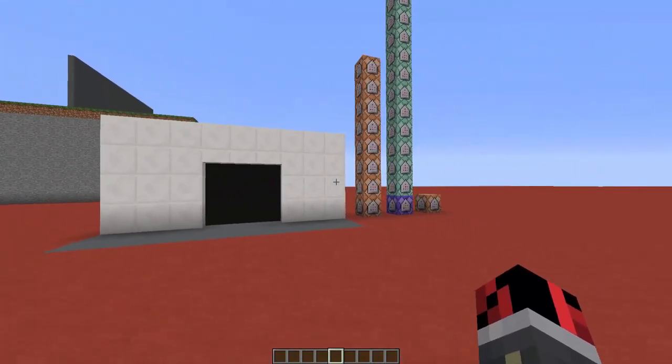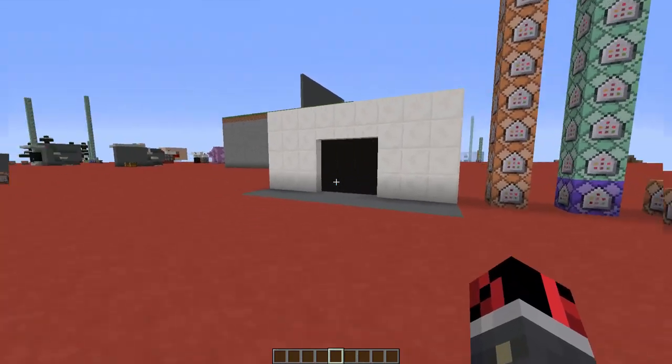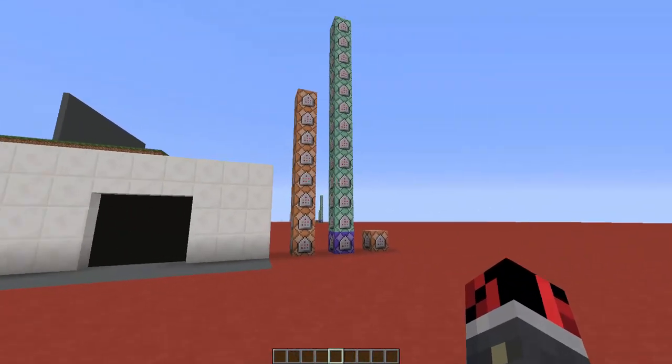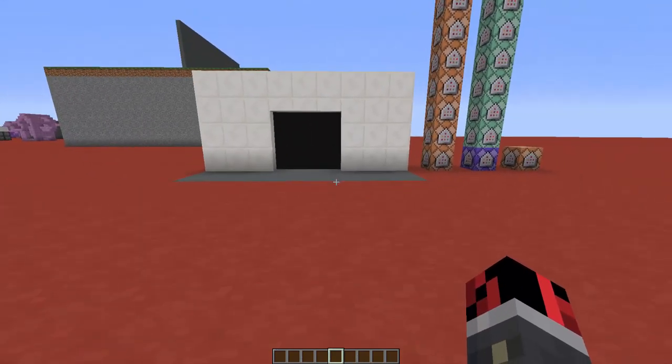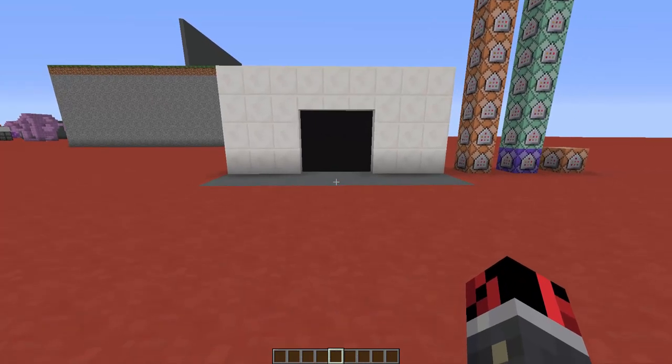There are so many places where you can add this command creation, and of course it is powered by command blocks. We have the first line here that is used to generate the various armor stands, and the second line of command blocks here is the actual line that makes the whole thing work.